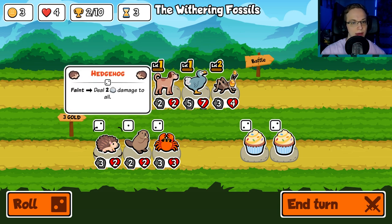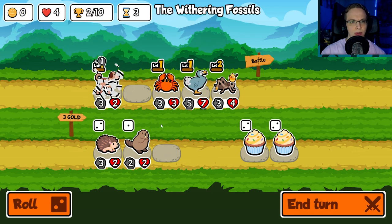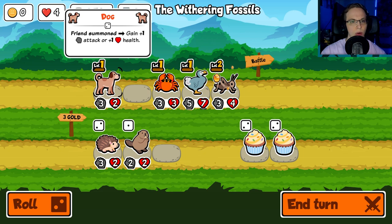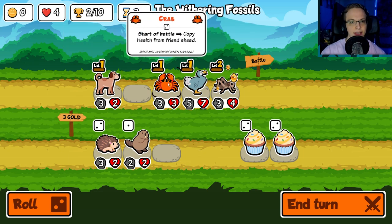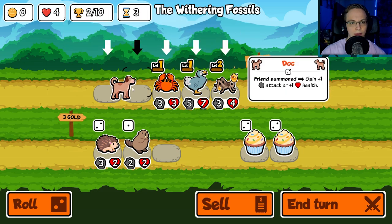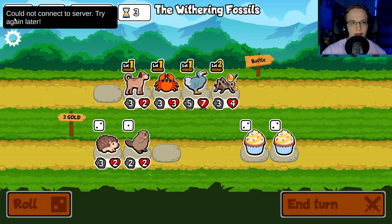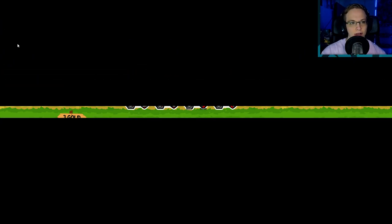Sell: give two random friends one health. Feint: deal two damage to all. Let's just get the crab. Friend summoned: gain one — buying counts as a friend summon, that's interesting. Copy health — we'll copy that. We'll end our turn. Lot of 'could not connect to server,' but it kind of works after a little bit.